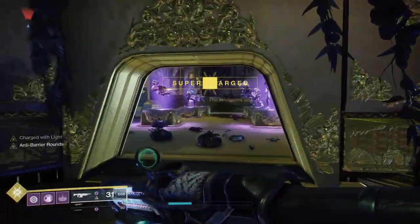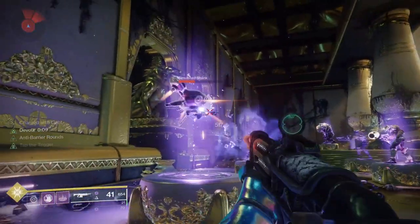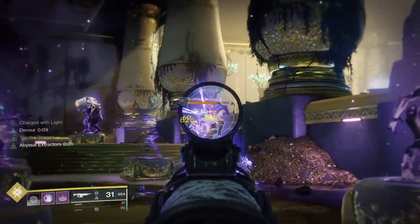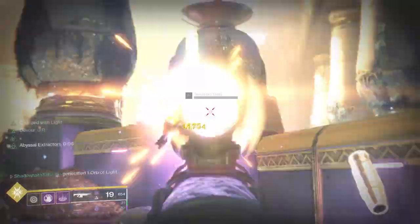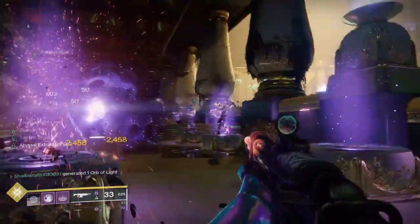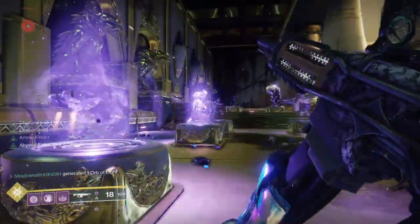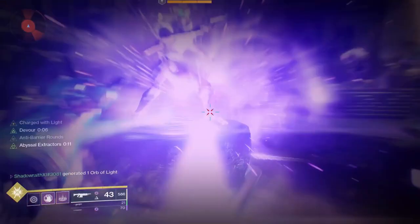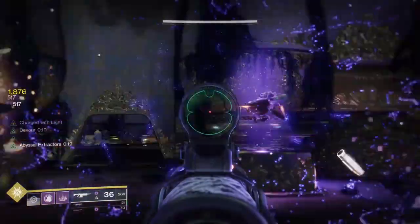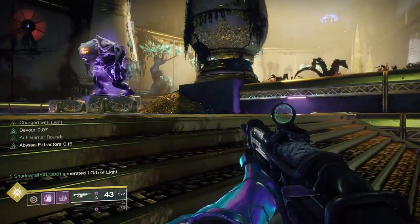Here's a quick example of what you can do with the build. You consume your grenade — this procs devour. Get one kill, two kills, three kills, and my grenade is already back. You can chuck your grenade, kill one person, kill another person — grenade's back already. That's super, super quick. And this is giving a 30% debuff to whatever you're throwing as well. Grenade's back, two kills — one with grenade.